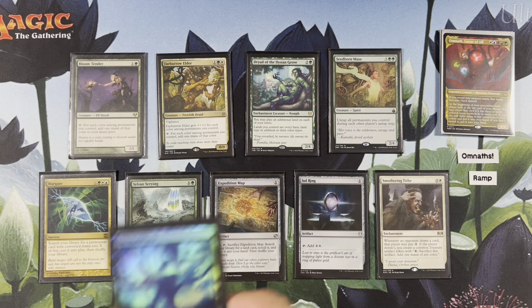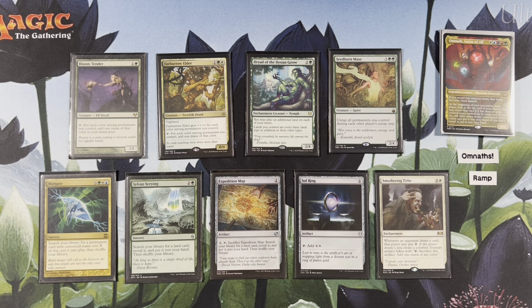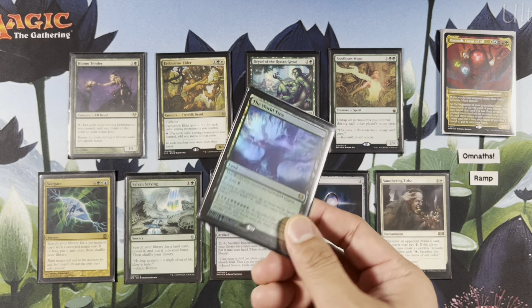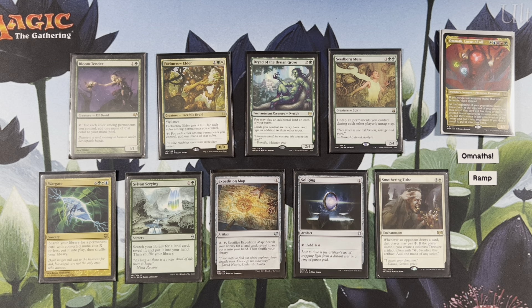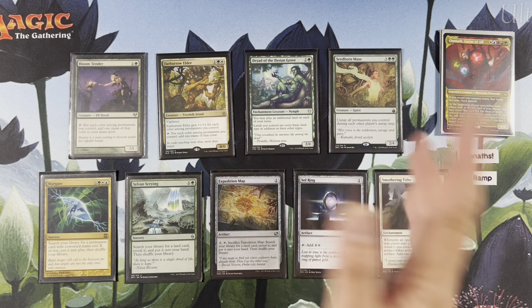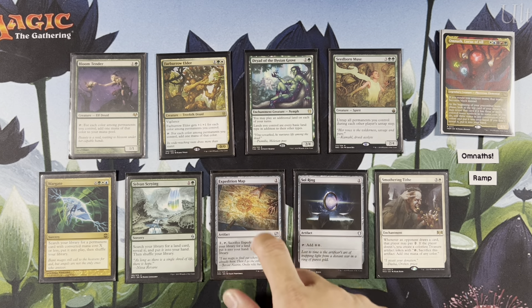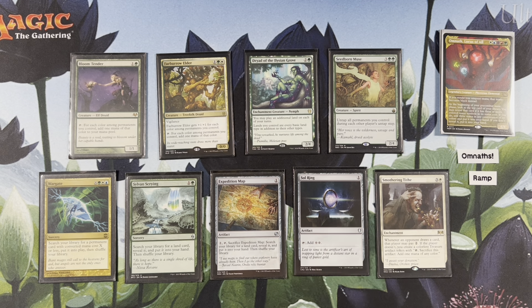Expedition Map, if you have this on the battlefield, then you can find one of your other utility lands like Thespian's Stage to copy things. This is not legendary, by the way, so you can have multiple. Soul Ring because it's great. We aren't playing that many artifacts as you see. Bane of Progress blows up artifacts and enchantments — this sacrifices itself. We are playing Sol Ring and Smothering Tithe as more artifacts for Bane of Progress, but we might not draw Bane of Progress. Smothering Tithe makes treasures of rainbow — tap, sack for rainbow colors, super helpful for our deck.